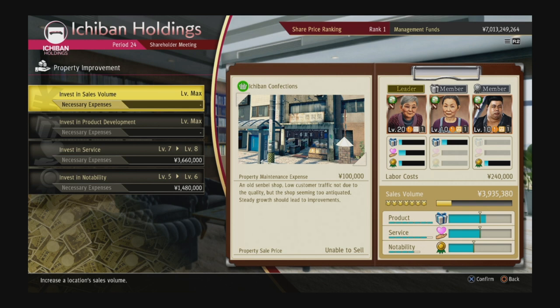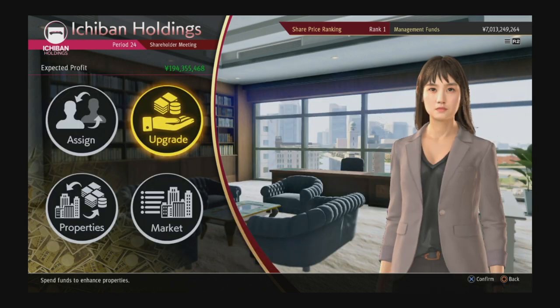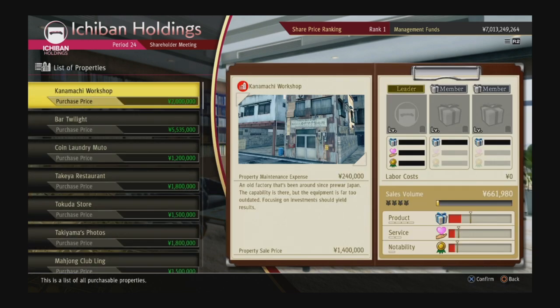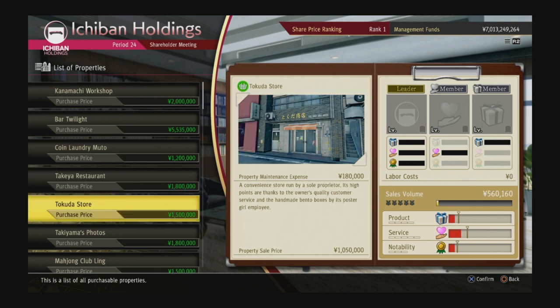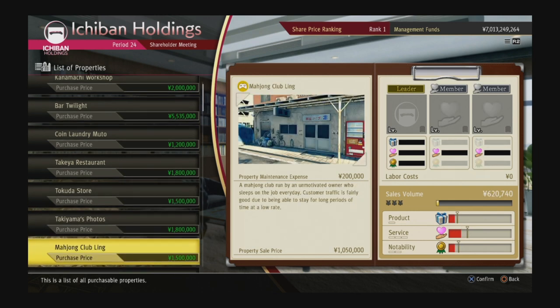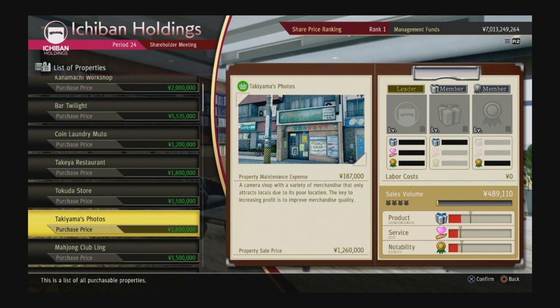In the beginning, first thing is just work on Ichiban Confections until you get the sales volume to seven out of seven icons. Try to keep up with it — with Ichiban Confections you honestly don't even need good employees. The first businesses are just not worth it. After you're done upgrading Ichiban Confections, you can save your money until you get to the next ranking tier, unlock more businesses, get a better one, and just save depending on how it works out.